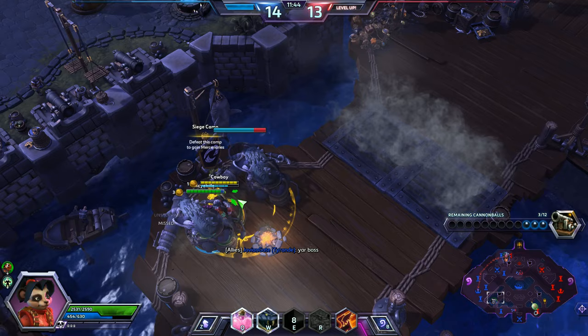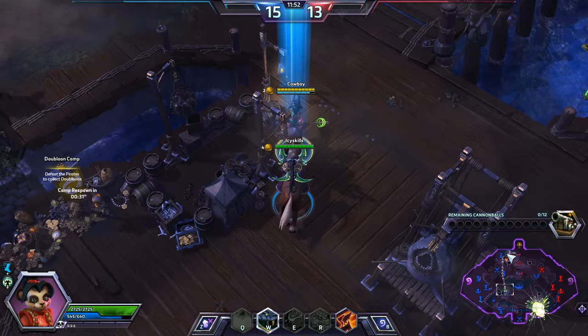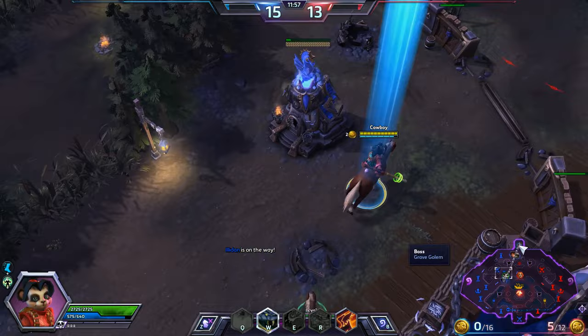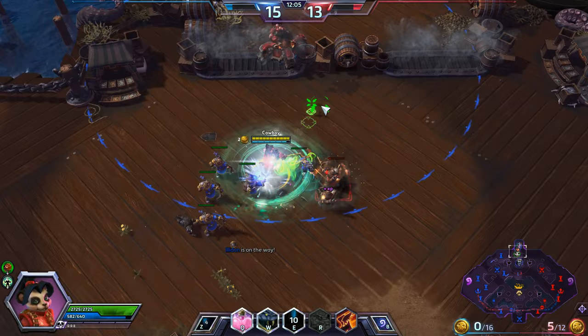We're just about up to that point now where we can really start just spamming our abilities. We've got enough mana regen — almost up to 2 mana per second. So our mana sustainability is pretty phenomenal right now. Not quite beating out Tyrande on healing, but we're still doing a pretty good job.